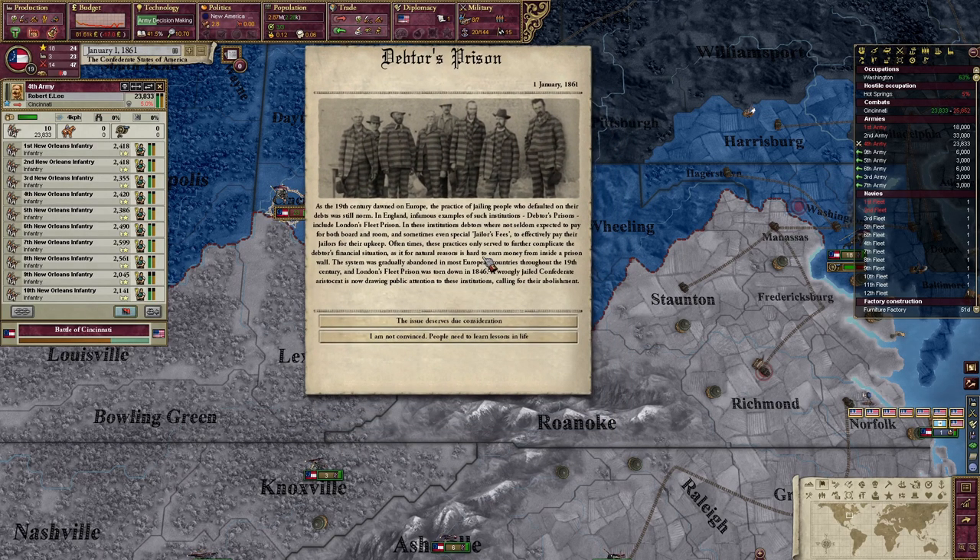As the 19th century dawned on Europe, the practice of jailing people who defaulted on their debts was still the norm. In England, infamous examples — debtors' prisons — included London's Fleet Prison. In these institutions, debtors were not seldom expected to pay for both room and board, and sometimes even special jailers' fees. These practices only served to further complicate the debtors' financial situation. It is hard to earn money from inside a prison wall. The system was gradually abandoned in most European countries throughout the 19th century, and London's Fleet Prison was torn down in 1846. A wrongly-joked Confederate aristocrat is now drawing public attention to these institutions, calling for abolishment.